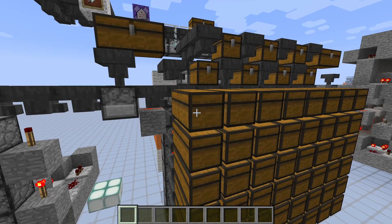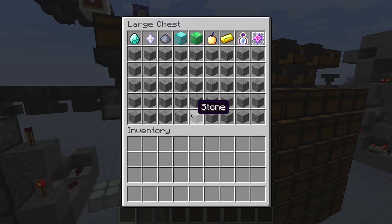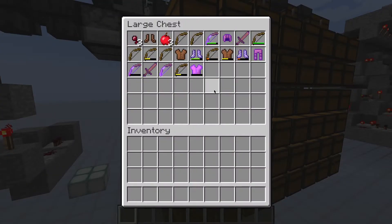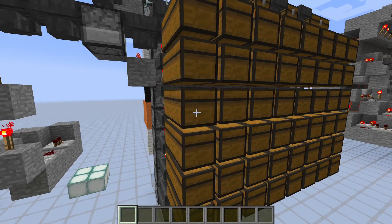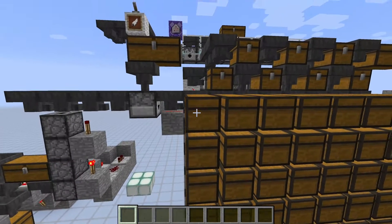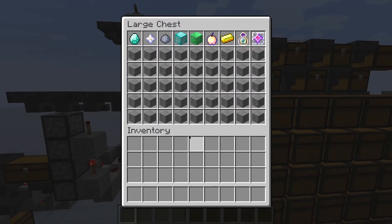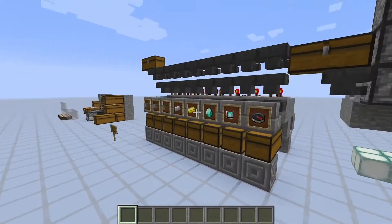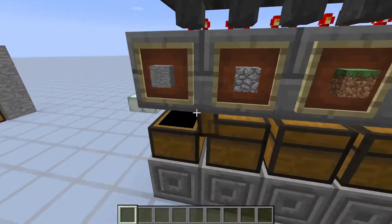The major problem with this design is that all the slots have to be occupied by some items, otherwise all those mob drops will make their way into the sorting system. This is not only very ugly but also very annoying, because once you take out an item and there is now an empty slot, you have to search for a stone in your other sorting system to put into there.